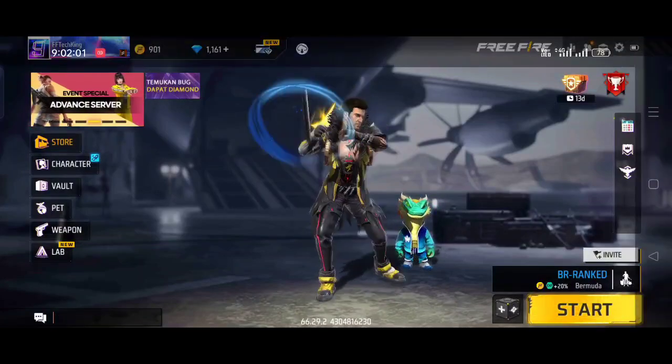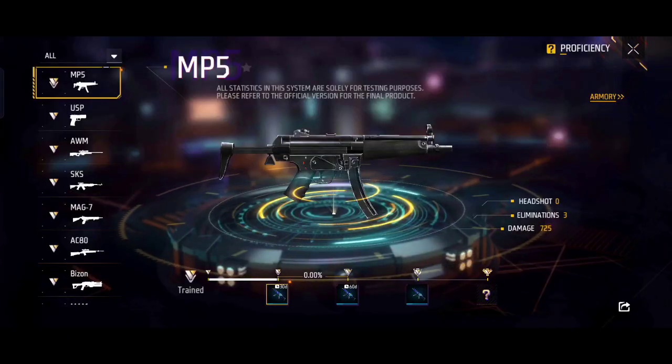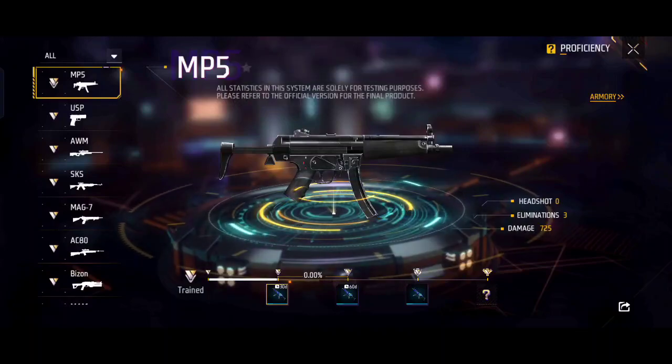Hey guys, welcome back. In Free Fire, you can see a new thing called Pro Fans. When you click the connect button, you can see the interface — this means you can see free gun skins.